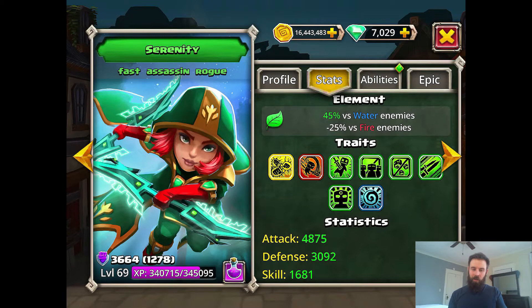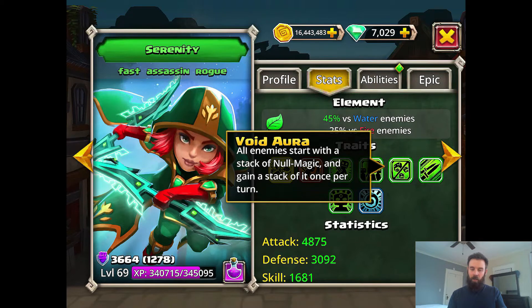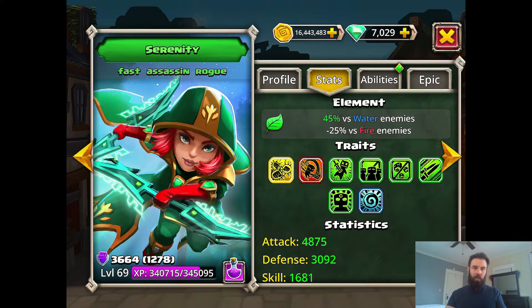She's kind of a counterintuitive character because she's low health — she's a rogue — but she's doing a lot to increase the survivability of your team, and that's one of the big things I'm interested in. Void Aura: all enemies start with null magic and gain a stack once per turn. So it's not just for basic attacks — she's giving a layer of null magic every single turn, which really helps out a lot with all the buffs the other team could be putting on.